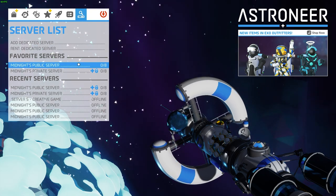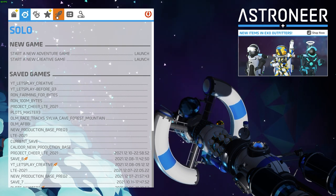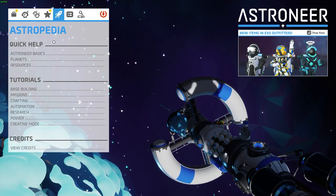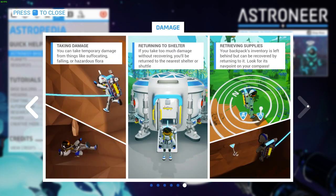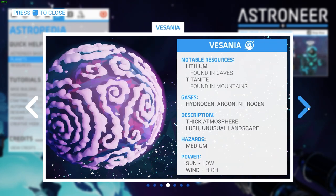If you've never played Astroneer before, I highly recommend looking at the Astropedia, which can be found underneath this little starship icon. Inside the Astropedia you'll have great information about Astroneer basics, whether it's basic controls, interactions, terrain tool, inventory, or damage, as well as information about the planets you'll discover.